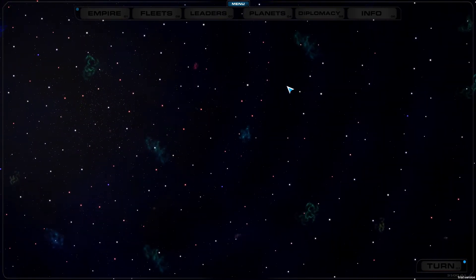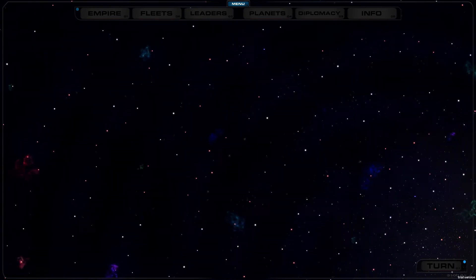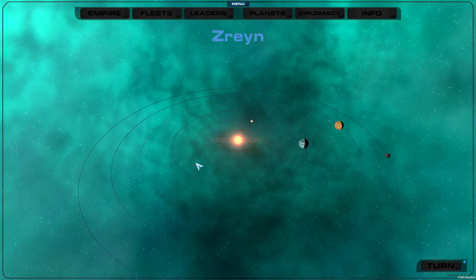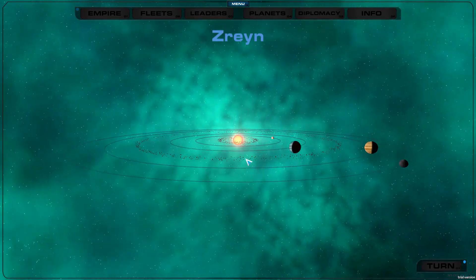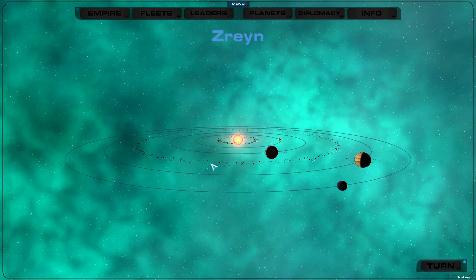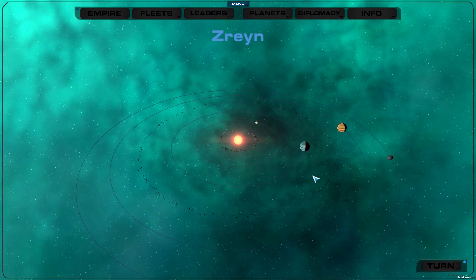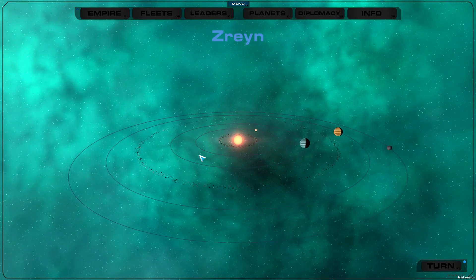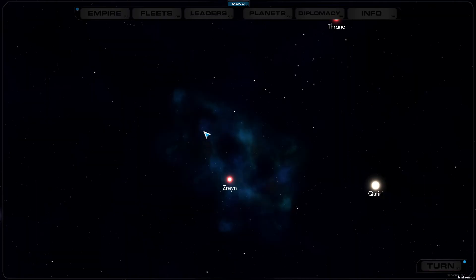What I haven't shown off yet are the nebulas. If you click a star like Zerain that's inside a nebula, the nebula actually loads up in system view, which I think is really cool. These are indeed volumetric nebulas, and they will affect gameplay.